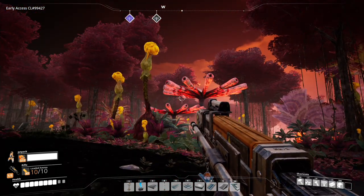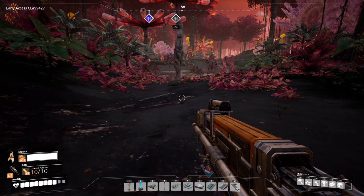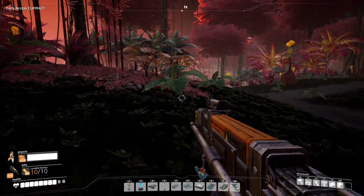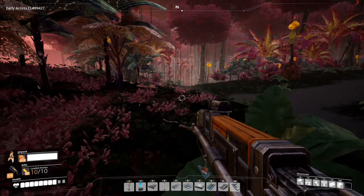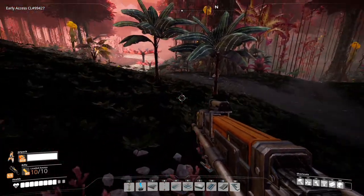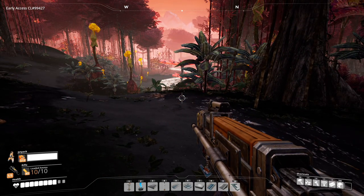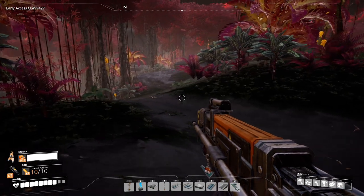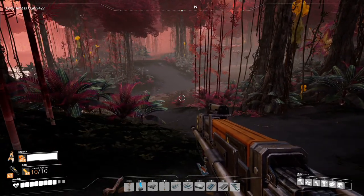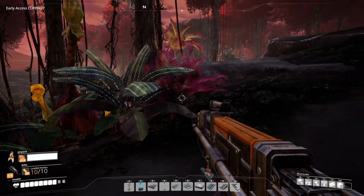They look like coral. Any moment I'm expecting poison darts to shoot out of the end of those things on that tree, but it doesn't look like it's going to happen, which is great. I haven't seen many animals either. I assume one day they'll populate, hopefully with a specific group of species for this biome.